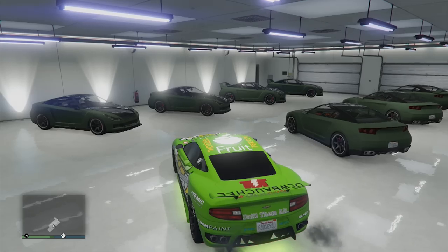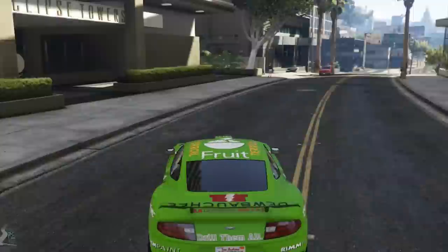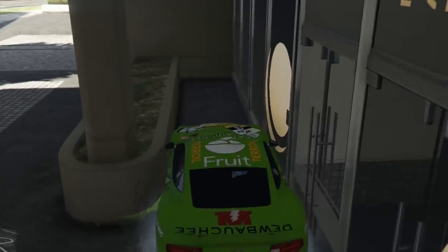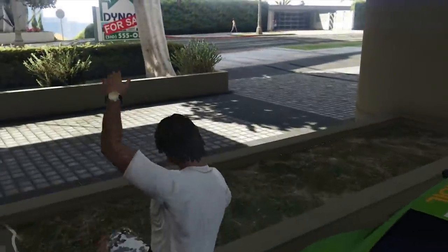What we're gonna do first is duplicate this car. You can take whatever car you want, but I'm gonna take this one. When you get outside, drive into here. When you've done this, get out of your car and press — you've spawned in your car, so you know it's working.